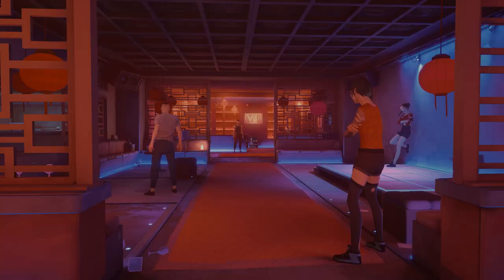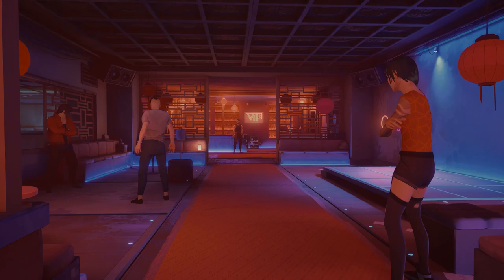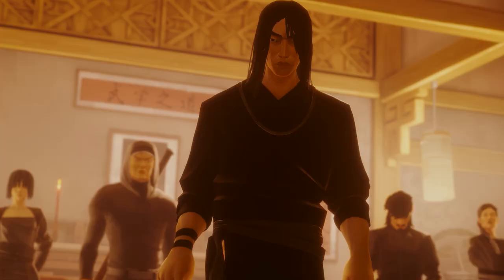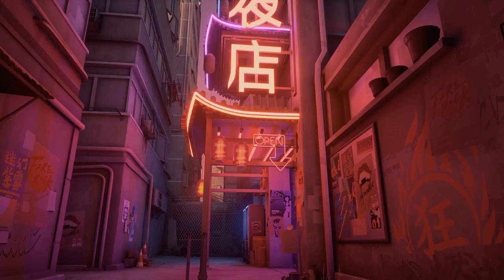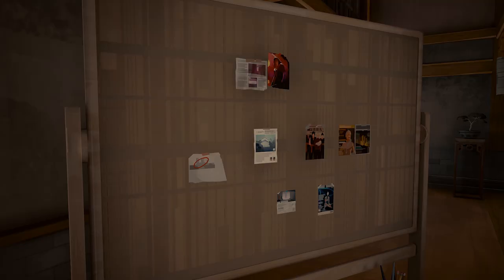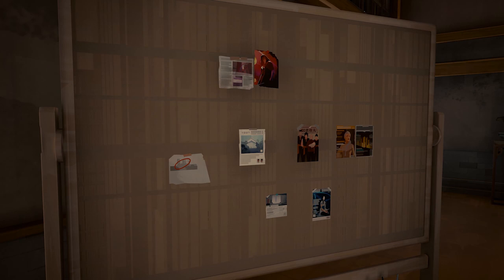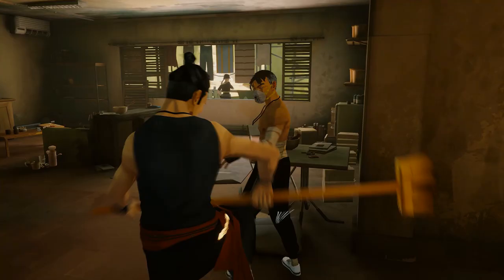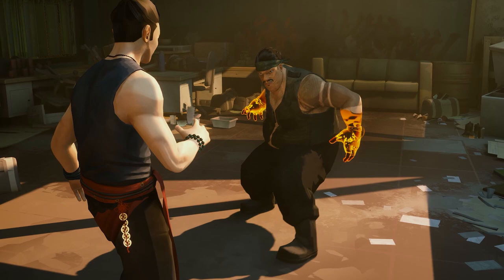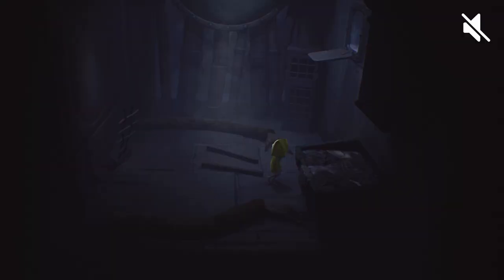Often considered just a background element to accompany and accentuate visuals, sound design is actually immensely important. It can be used to instantly communicate where the player is, the function of objects, or even the intent and emotional state of NPCs through sound alone — accessing a sense that we use day in, day out, making it the perfect medium for providing information to the player invisibly. Because humans often process sound subconsciously, players and game designers alike often overlook its importance. But remove it and the entire illusion of a game crumbles.